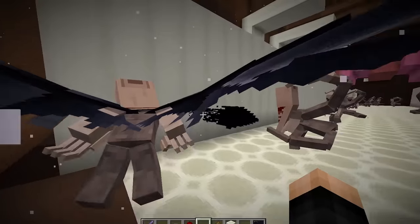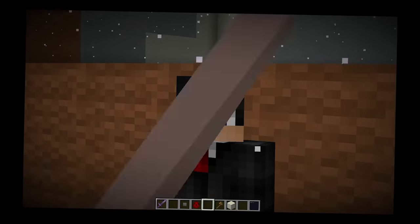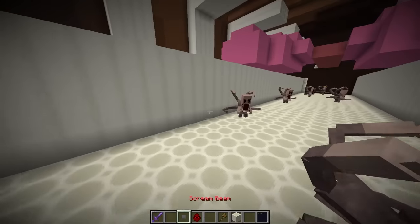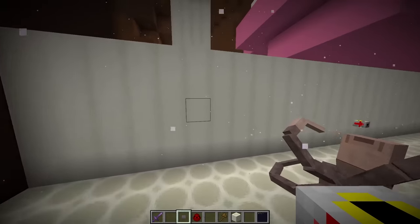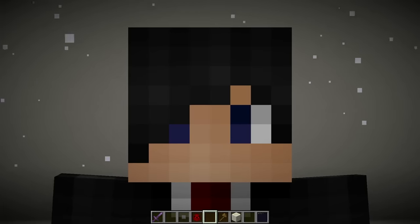Whenever Calvin goes up to that thing, he will get jump scared — and this scary guy spawns in too. I'm putting a lot of scream beams around here, all over the place, and Calvin is gonna have to go through all of these.